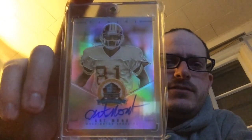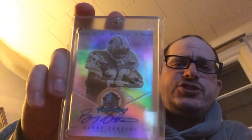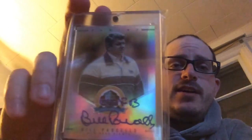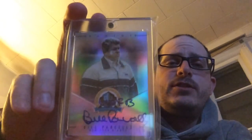Art Monk - Redskins. That's one Redskin, I think there's at least two more. Barry Sanders - you're gonna see a bunch of shine reflecting off everywhere on these, that's what they do. Bill Parcells - he put the Hall of Famer inscription right over the Hall of Fame logo; could have just moved it over a little bit. But that's me being picky, I don't really care.